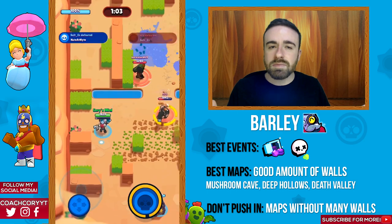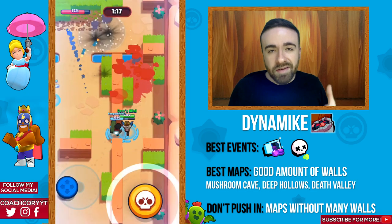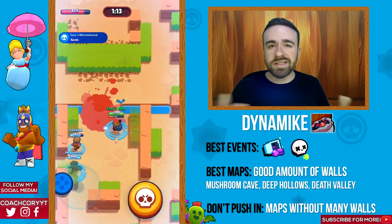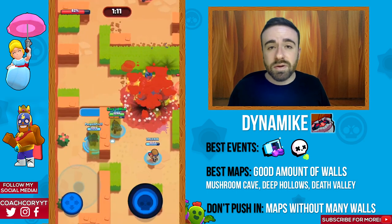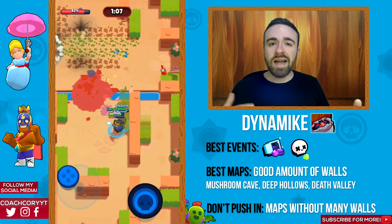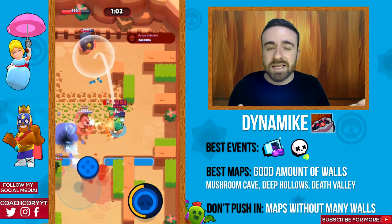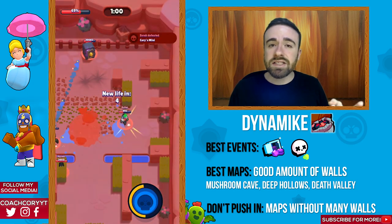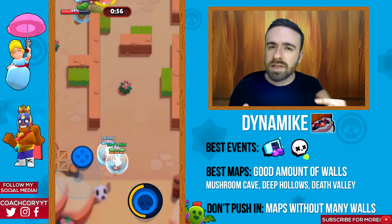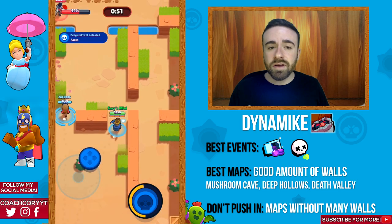Last but not least, Dynamike — my recommendations for Dynamike are pretty much the same as for Barley since they're two really similar brawlers. Maps that favor throwers with a good amount of walls, medium range — not too close, not too long. He's really good in heist, good in Showdown, decent on some Smash and Grab maps, and usable a little in Brawl Ball but not that great. Those are my main recommendations for those guys.